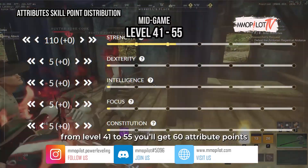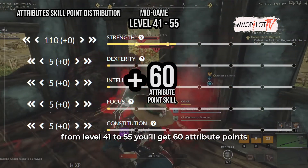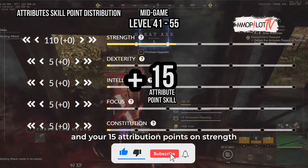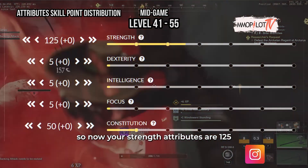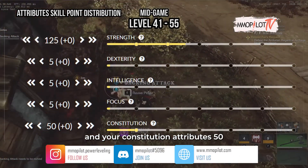For mid game, from level 41 to 55 you'll get 60 attribute points. Spend 45 attribute points on constitution and 15 attribute points on strength. Your strength attributes are now 125 and your constitution attributes are 50.